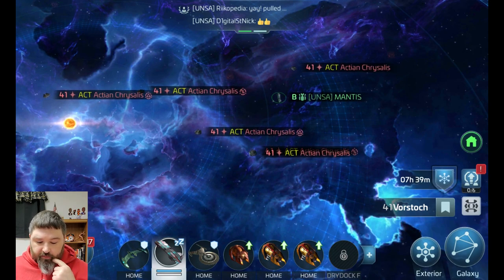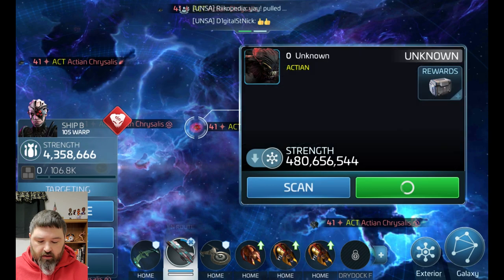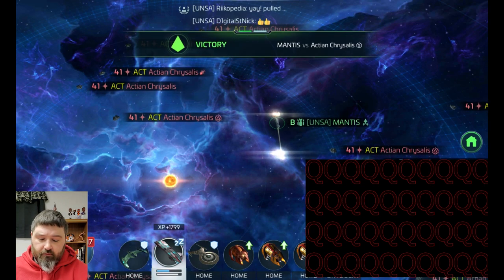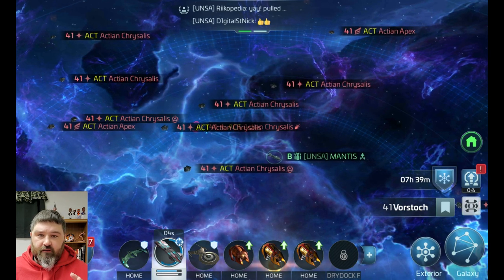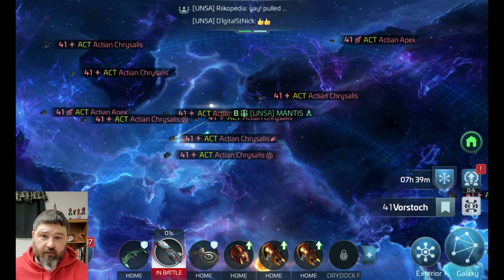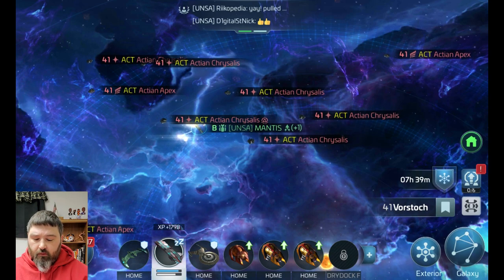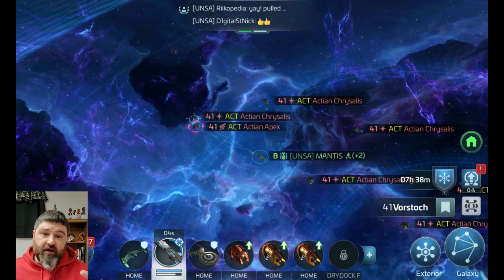These little symbols are exocomps. The little percentage sign is crit chance boost - 100% crit chance boost. The triangle is crit damage boost at 30%. And this flame-looking thing is double shots. The most important one is crit chance - it's going to help you the best. Then double shots is the next best, and crit damage is after that. You go around and boost your own ship with all the exocomp power-ups. That's what allows you to hit high - increasing crit chance increases your damage, increasing shots also increases your damage.